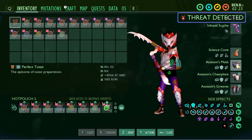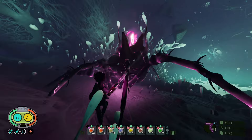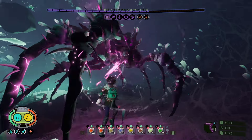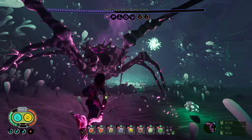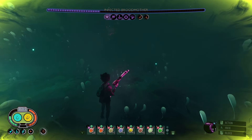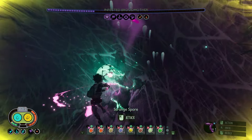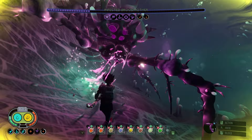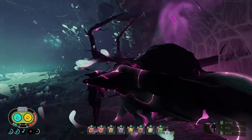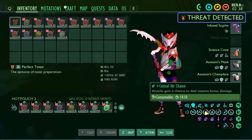You want all the crit chance you can get. You're going to be shredding her health. As you can see, she's just dying. She is ceasing to exist.